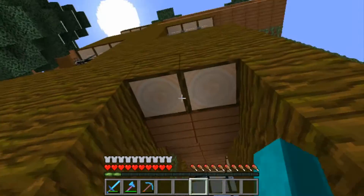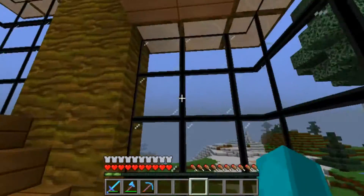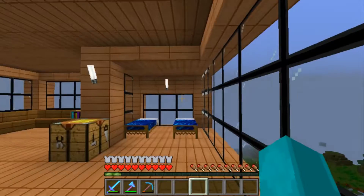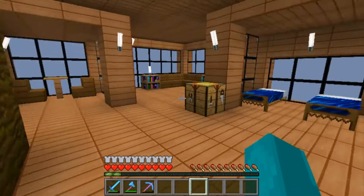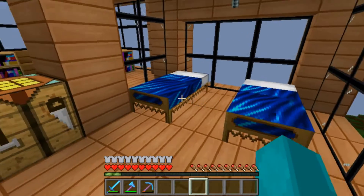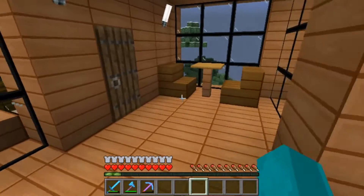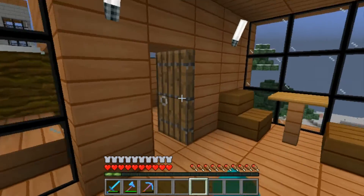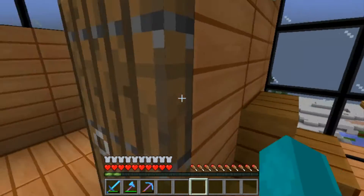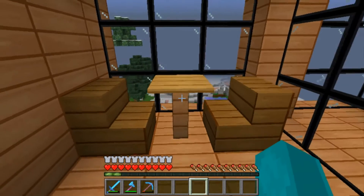So the final treehouse: you start up here and it's a long ways up. Alright, here we are. First you've got your beds right here — it holds two beds. You've got your bathroom, which has nothing in it yet because I didn't have any iron with me.